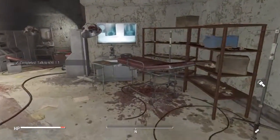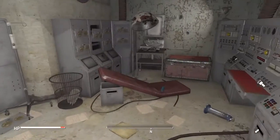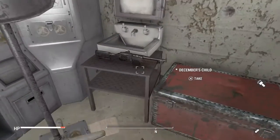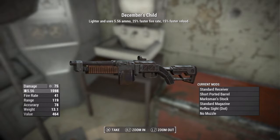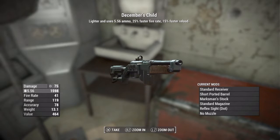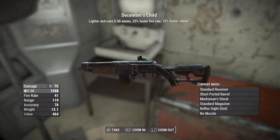Once you gain access to this room, you are going to want to proceed all the way back. There you will find December's Child, as you see here. Now it is a lighter weapon, uses 5.56 ammo, 20% faster fire rate, and 15% faster reload.